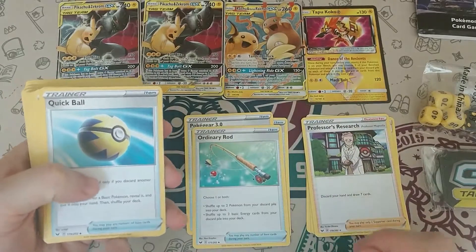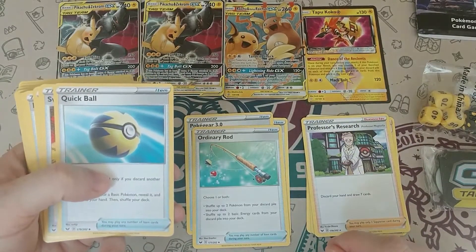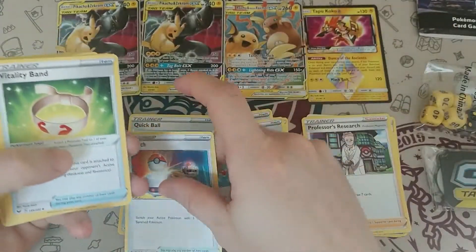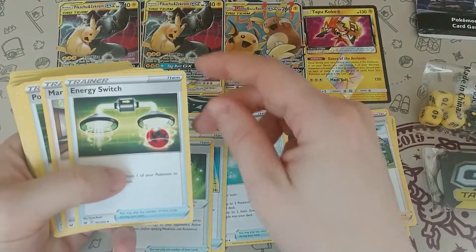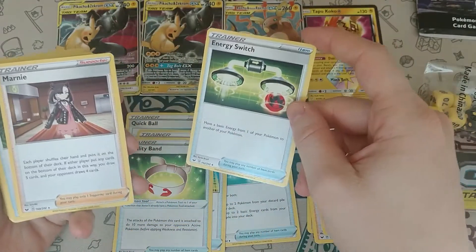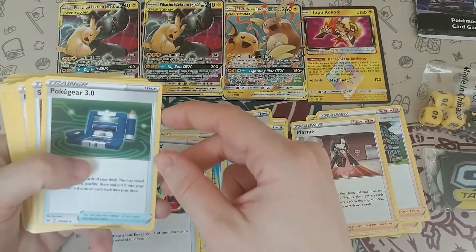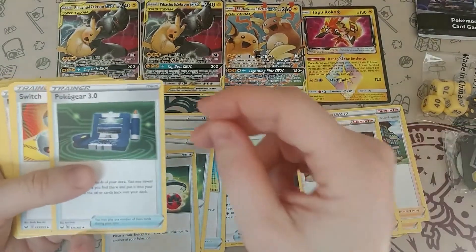We have a Quick Ball to get those big basics out, a Switch, the Vitality Band, and there's the other Professor's Research. We have the Energy Switch — move one basic energy from one of your Pokemon to another. We have the new Marnie, which is wonderful except when you get Marnie'd yourself and then your hand that you had set up is gone, especially in the first turn or two.